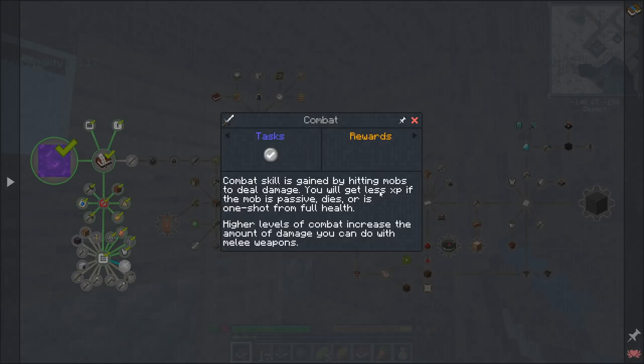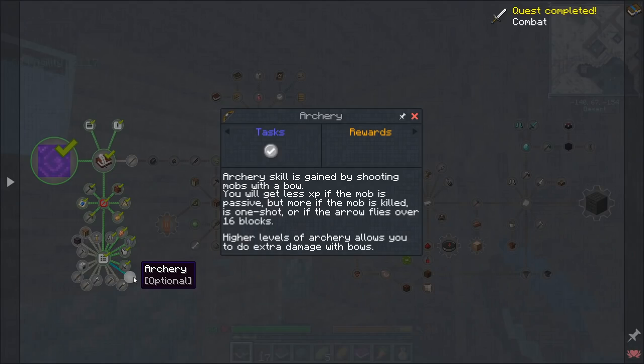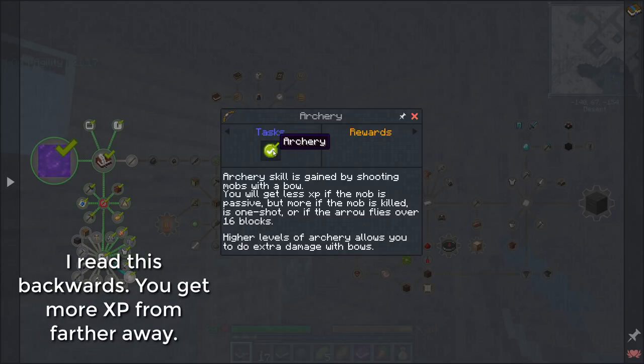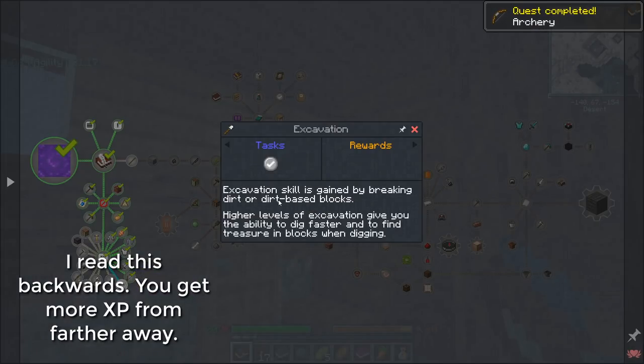Combat skill is gained by hitting mobs to deal damage. You'll get less XP if the mob is passive, dies, or is one-shot from full health. Higher levels of combat increase the amount of damage you do with melee weapons. Archery is gained by shooting mobs with a bow — you get less XP if passive, or if the arrow flies over 16 blocks. Higher levels of archery let you do extra damage with bows.